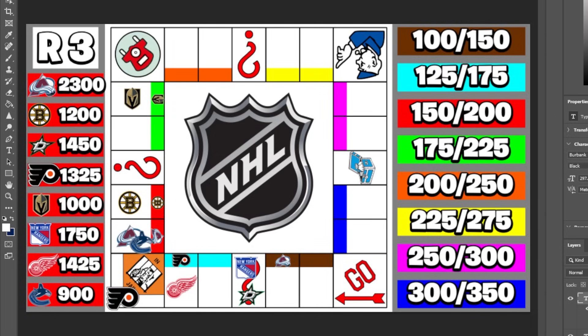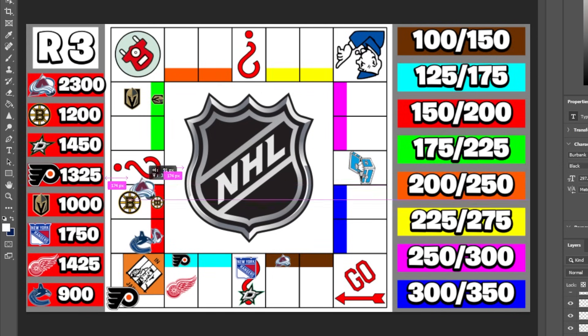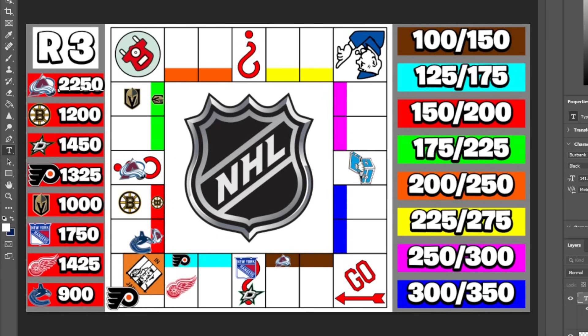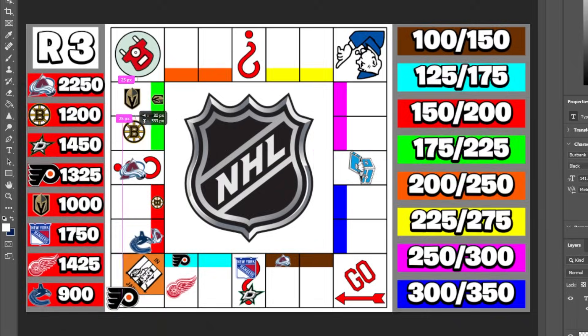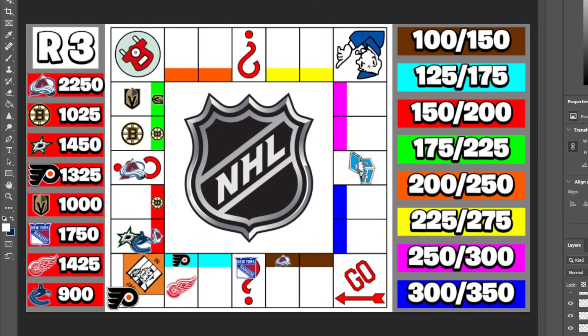Entering round three, Colorado dominates at $2,300 while Vancouver drops below $1,000 with only $900. Colorado rolls two and lands on the wheel of chance, losing $50 — not bad given what could have happened. Boston rolls two and picks up their second property for $175. Dallas rolls four and owes Colorado $200.